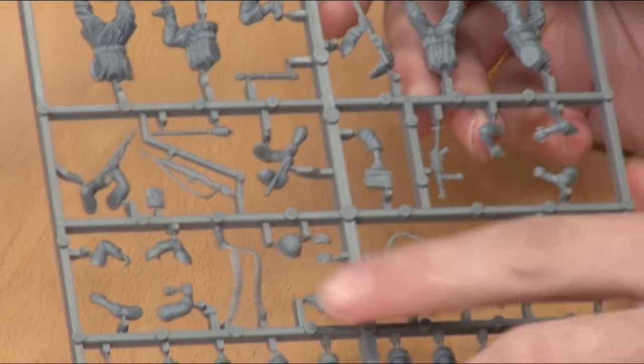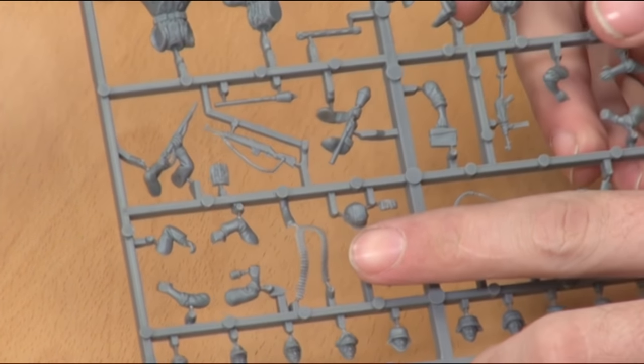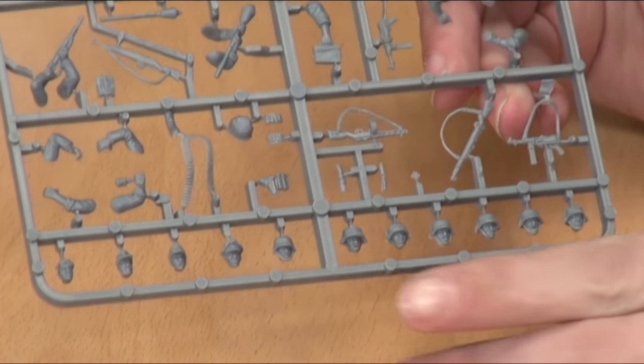But it's easily remedied once you know what you're up to. What else have we got on the sprue? I like this little detail — across here you can see this is actually an ammo belt, which you can hang around the neck of one of your guys. So if you do decide to put that light machine gun in — I personally wouldn't — you can.